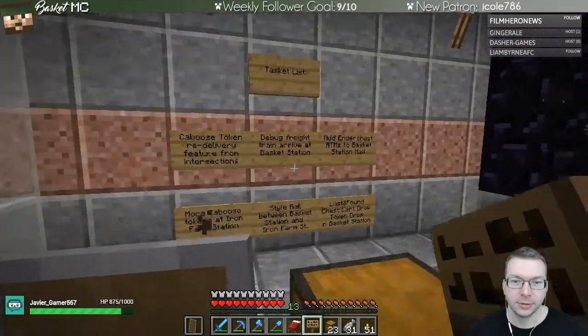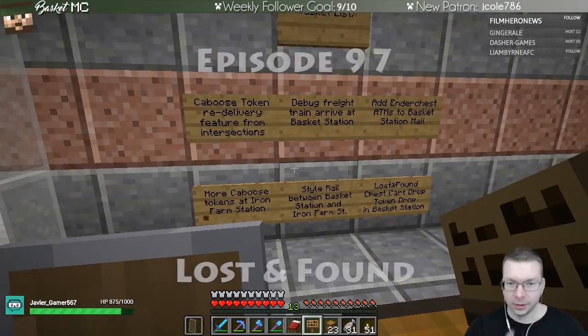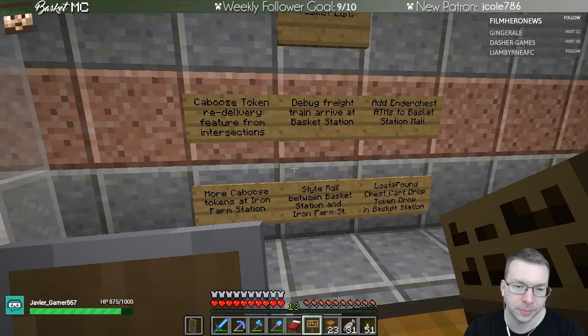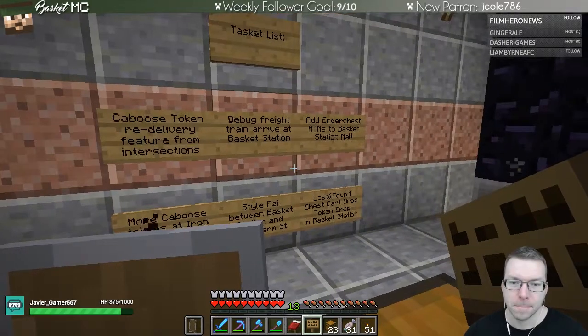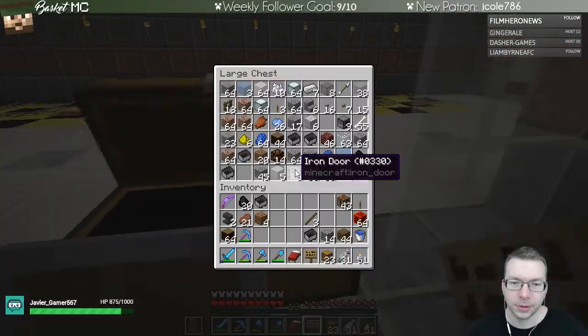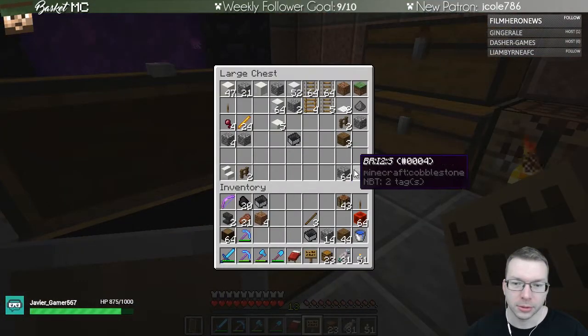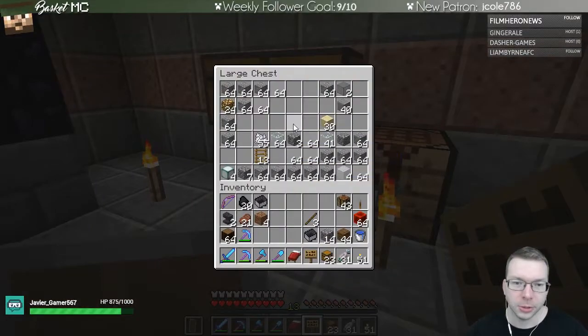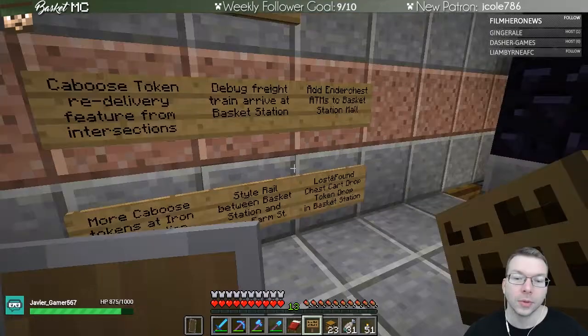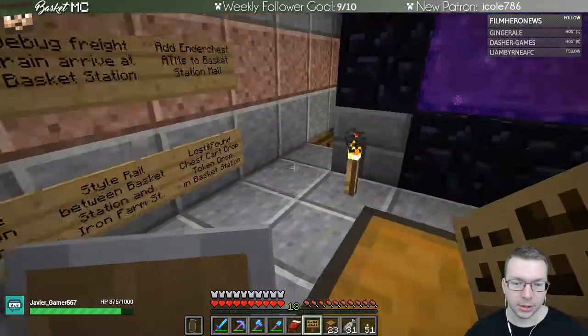Let's look at our board of tasks and decide what to work on. The freight trains are having some issues. Caboose token re-delivery would be interesting, but I need cobblestone for that, so maybe I should gather cobblestone at a smaller point because I'll need a bunch of caboose tokens. We could do lost and found - that sounds good.